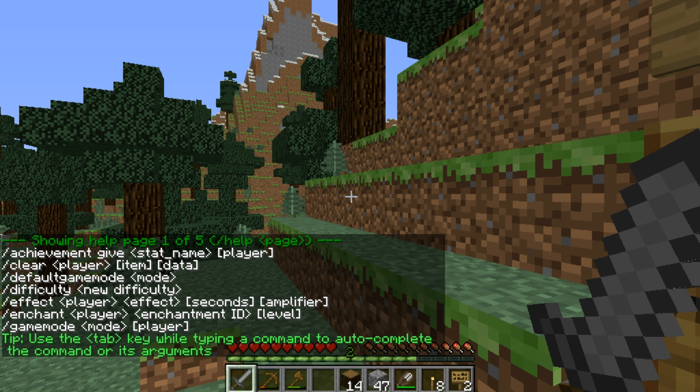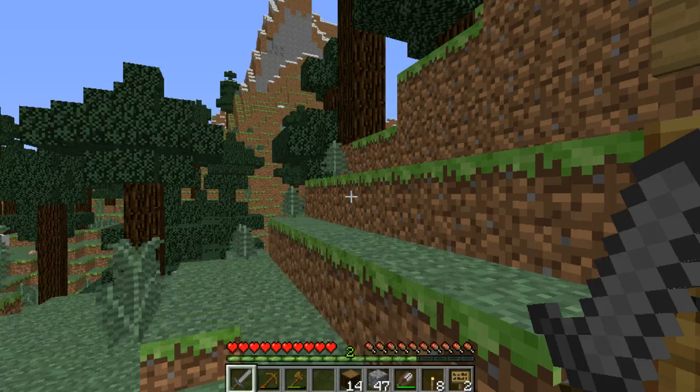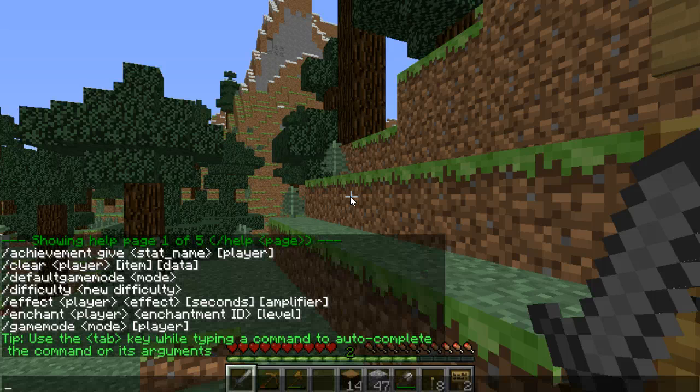Let's see what happens. There we go — we've got our help page one out of five. These are all of the operator commands, or OP commands, that your child will have access to, so it's going to be really important to let them understand that they should not be sharing these privileges with their friends. They should very carefully consider when they switch back and forth between creative and survival.